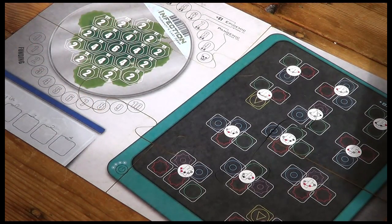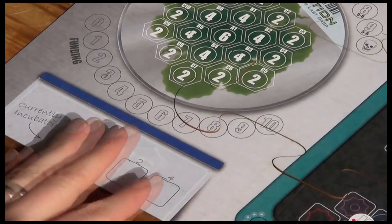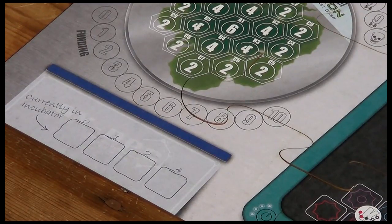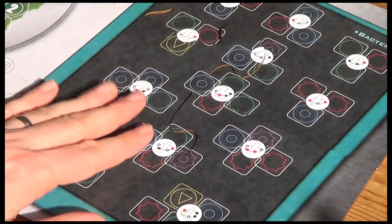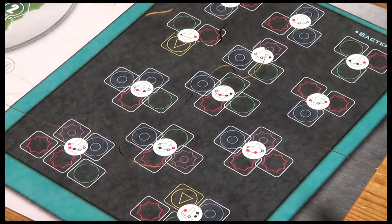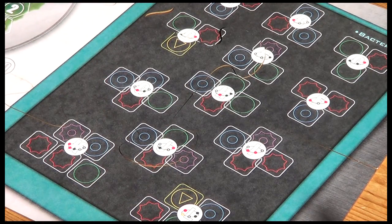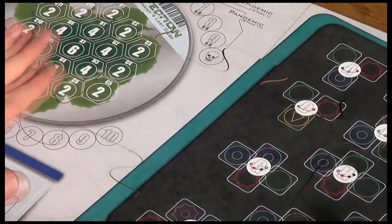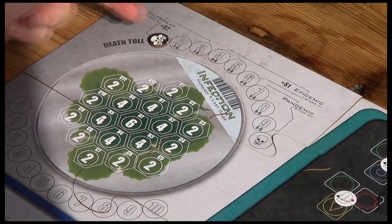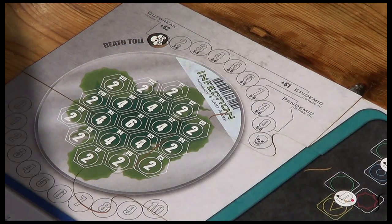We win by clearing this virus area. We'll be placing molecules from the virus here and our aim is to get rid of them all and cure the virus. Below this is our incubator, where proteins are going to appear that we can harvest. Harvested proteins head over to the vaccine area, where there's a possible 12 antibodies to discover to combat the virus.